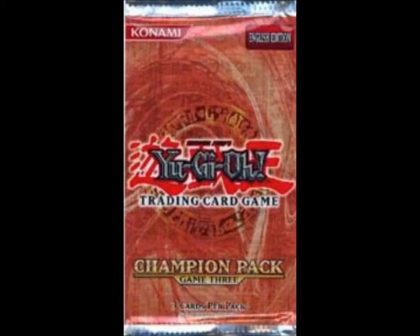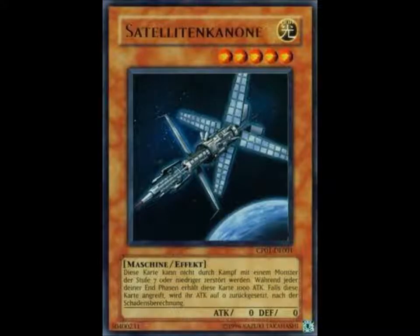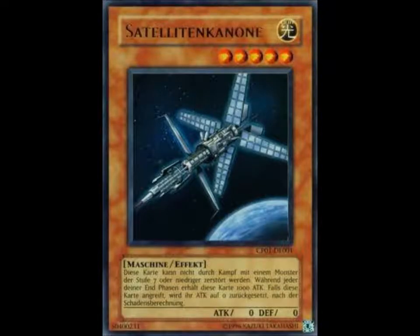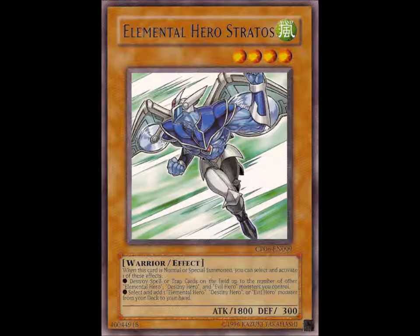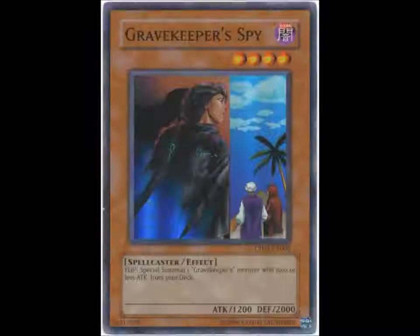Then came champion packs, which had more usable reprints and cards like Satellite Cannon, which is the first ultra rare from the first set, Sakuretsu Armor, Elemental Hero Stratos, Vortex Kong, and the super rare versions of Book of Moon and Gravekeeper's Spy.